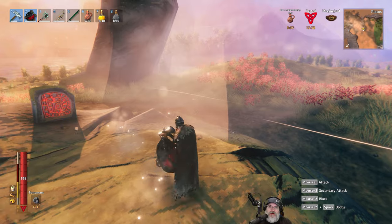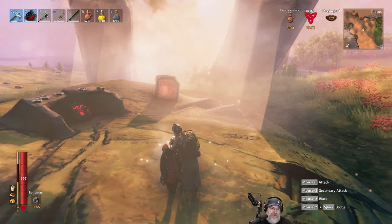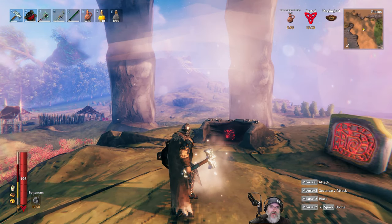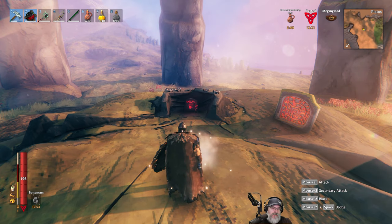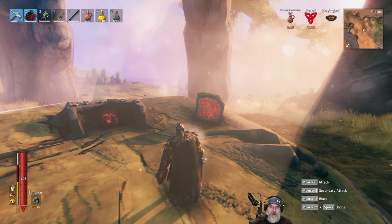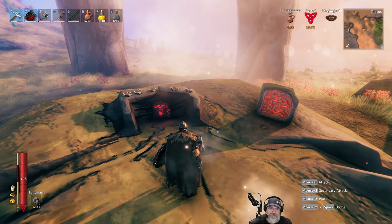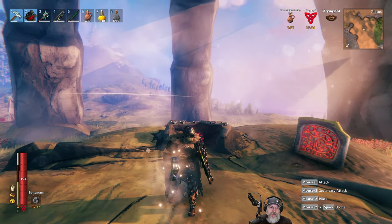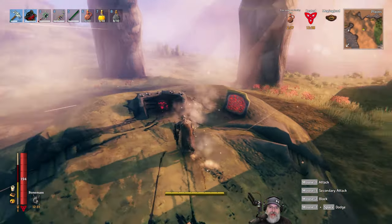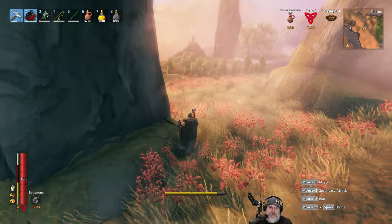We have successfully killed every boss in Valheim, at least in the current version of the game. We also killed every boss on the first attempt — each one blind — which I'm feeling pretty damn good about. That wraps up the main goals of this playthrough, but that doesn't mean we're done yet. I want to finish the build, maybe do some exploring, and particularly sail to the end of the world. There are a couple more episodes coming up, but we're probably getting close to the end of the series. When Hearth and Home comes out, I'm not sure yet if I'll start a new series with a new character or do a few more episodes with this character. Yagleth's power gives Resistance versus Magic, Fire, Frost, and Lightning Damage.